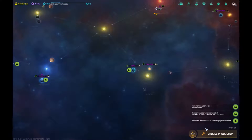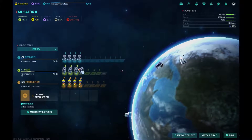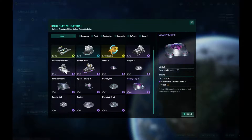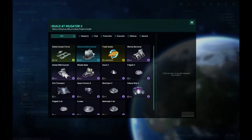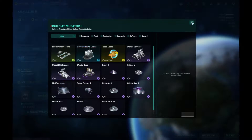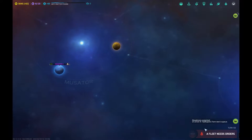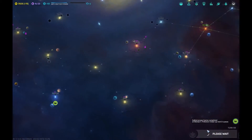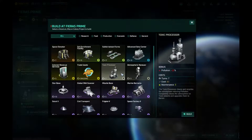Next turn. Finally — someplace. Excellent. Let's build a couple colony ships — I'm going to build three. Then we're probably going to have to do a pollution control, so we'll just hold off for that right now. Let's guard there. Next turn. Choose production. Guard of the facility, atmosphere controller.